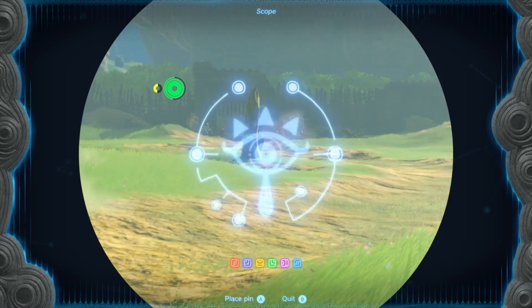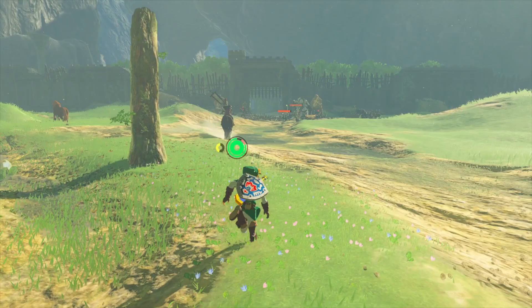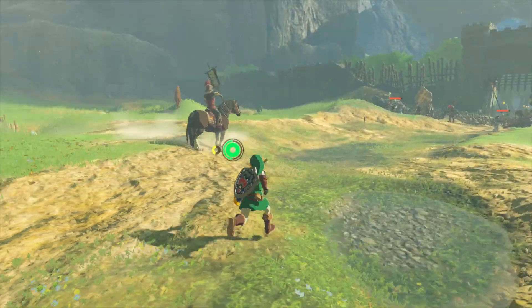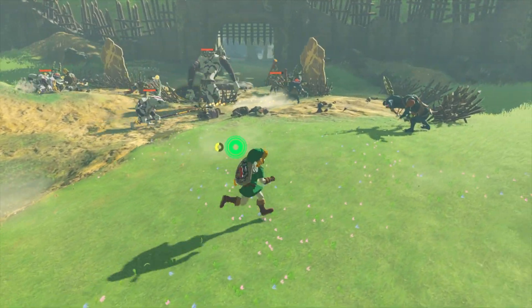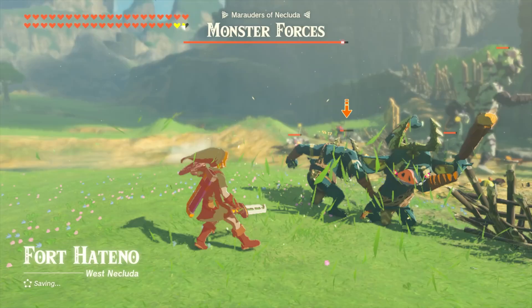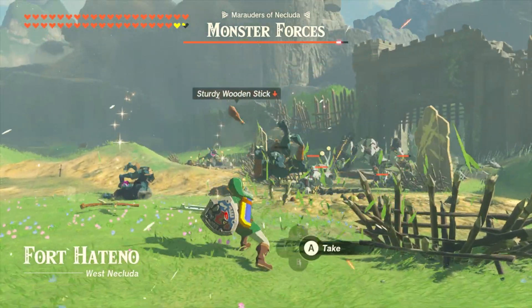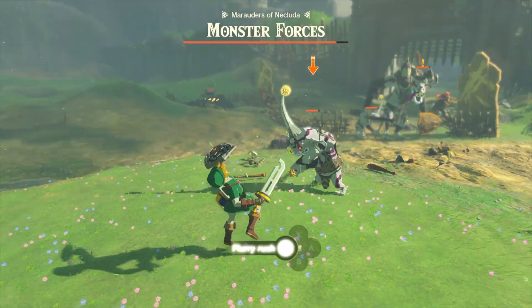It looks like we've already got some fighting going on over here — I did not initiate this. I didn't know that you could just come across the Monster Control Squad fighting normally, but hey, we're going to be helping them out. It doesn't look like they're doing too well, so let's see if we can sneak up on this Bokoblin and surprise them. We'll help out Haas and the Monster Control Squad for sure.